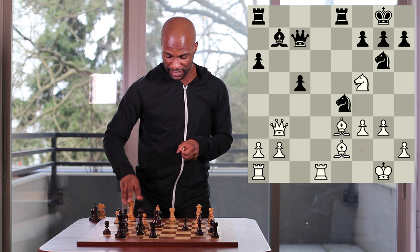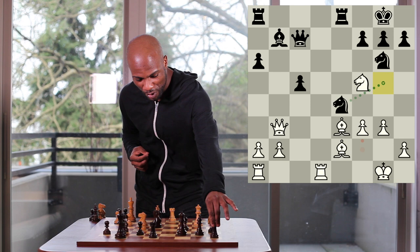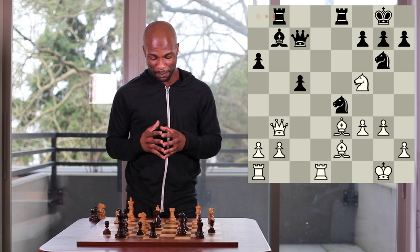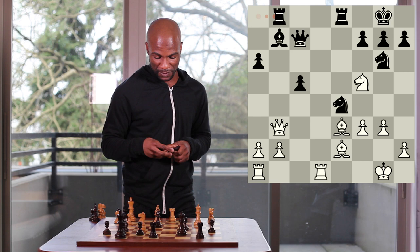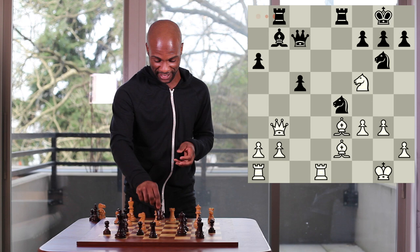However, instead of going for the seemingly simple retreat of knight to g5, black revealed that he had an entirely different concept in mind by playing the move rook a to b8, a totally unexpected move. After rook a to b8, it appears that black is leaving a piece hanging, as white could now play fxe4, bishop takes e4, and then recover the knight on f5, even emerging ahead of a pawn. However, this is where things got very interesting in the game.